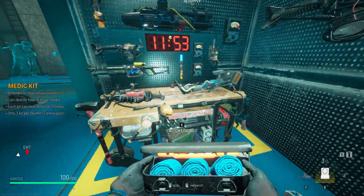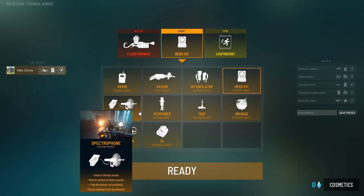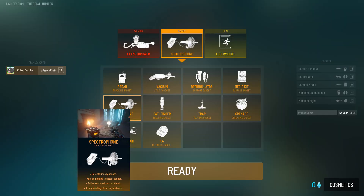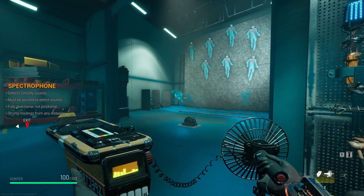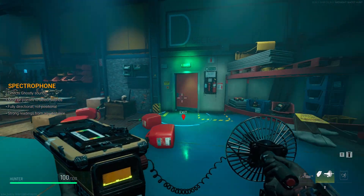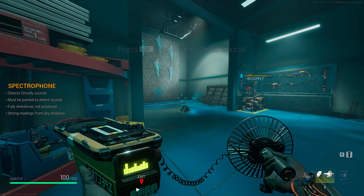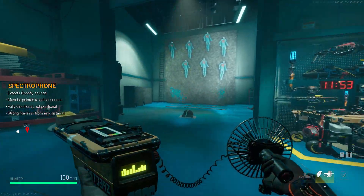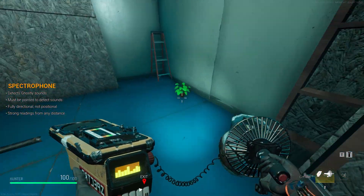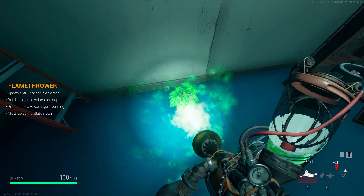The Medkit is well, it's a medkit — you have three charges and can heal your friends and yourself. Now let's move on to the Spectre Phone, which picks up ghost sounds. If there are no ghost sounds in the area, the indicator at the bottom left will show nothing, but the higher it goes the more likely there's a ghost nearby. Personally I like the Radar better, but the Spectre Phone is a decent second choice.